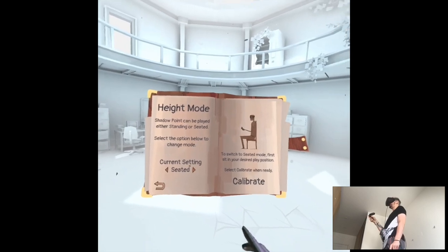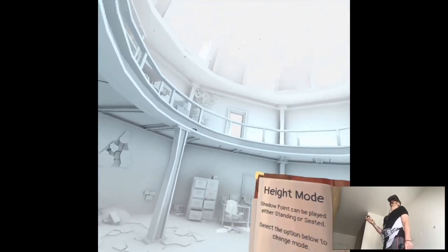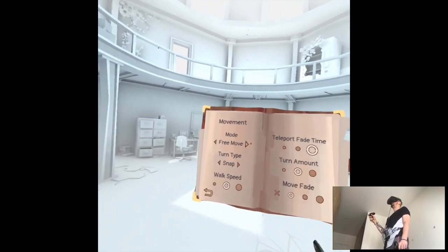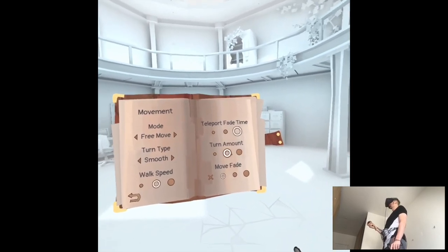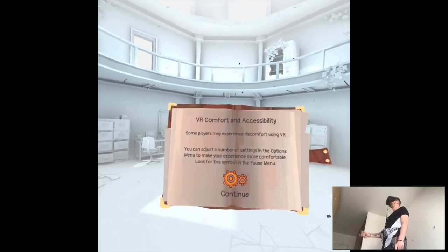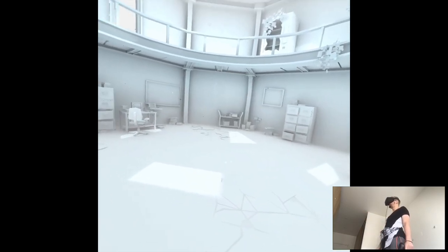I'm standing, but I can also be seated. We'll do standing for now. It's always with these games that first I try to stand, then maybe seated when the game is too long or whatever. Movement: free mode, smooth, walk speed — I guess medium. Turn around. Basic locomotion is there, so I'm happy. Okay, let's go.